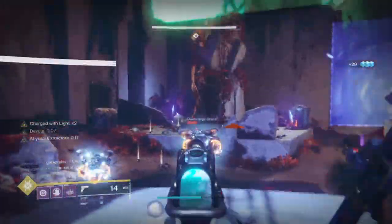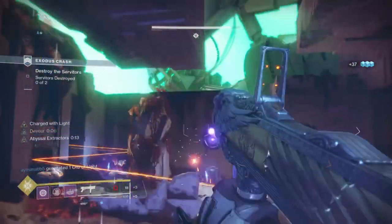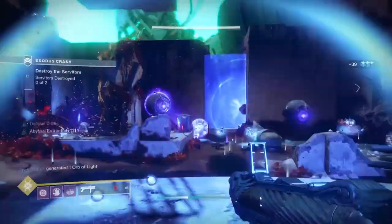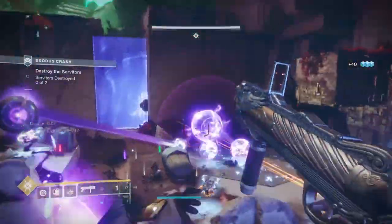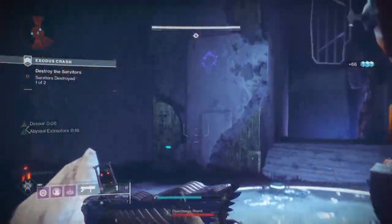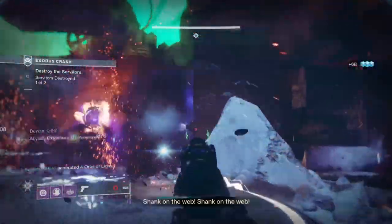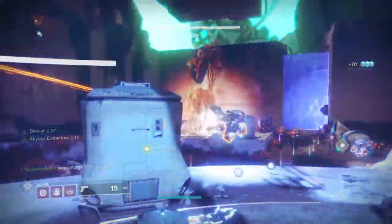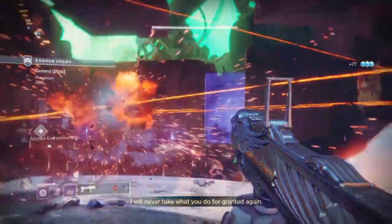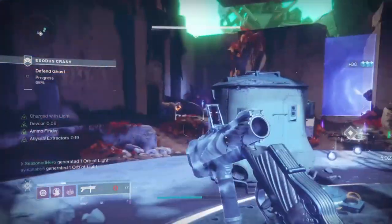What I originally had in mind was to create a void-synergised build that would work alongside the Skull of Dire Ahamkara to create a super powerful and constant super build with the Fighting Lion at its helm. But that didn't go as planned, so I've gone with an alternative that works just as well but offers a whole lot more benefit, such as a 20% plus damage increase at all times, constant healing, supercharged ability regen, enhanced supers and super regen speed, and the list continues from there.